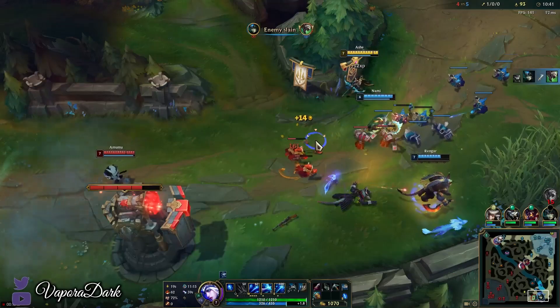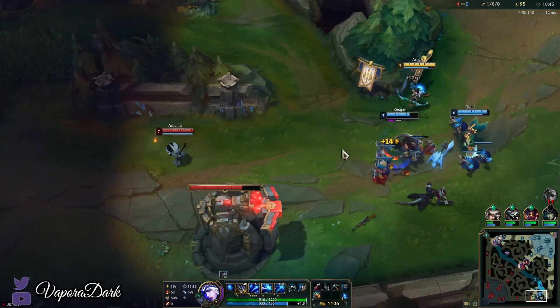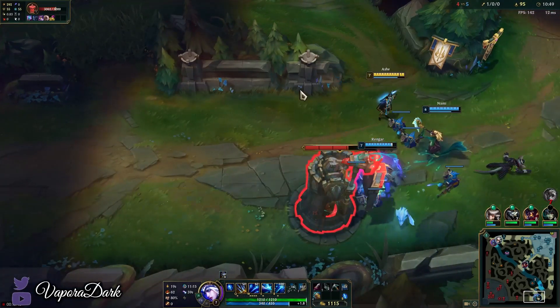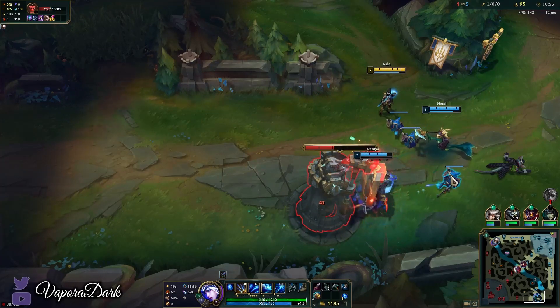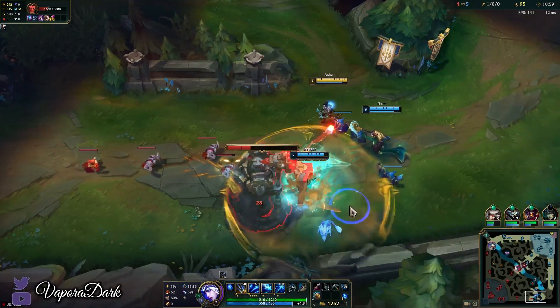One could have obviously kill-stolen with my ult there, but I don't want to do that for a kill we're guaranteed to get anyway. I especially don't want to risk him flashing away from my ultimate and surviving, because we have nothing else to follow it up with — at least if he flashed, I could just follow it up with the ult and it'd be very hard to dodge.